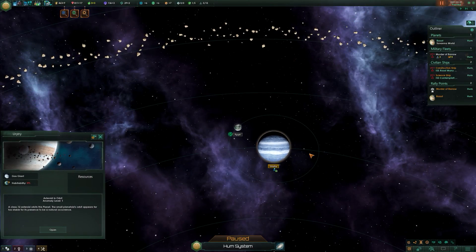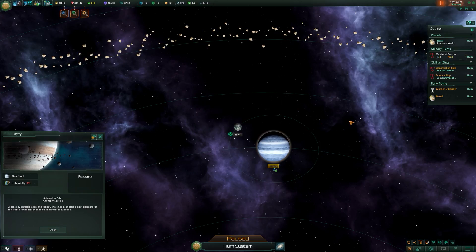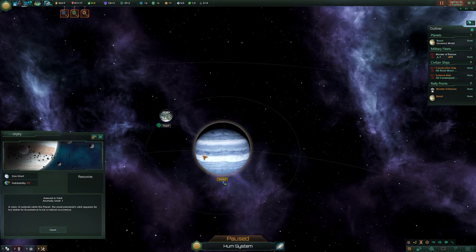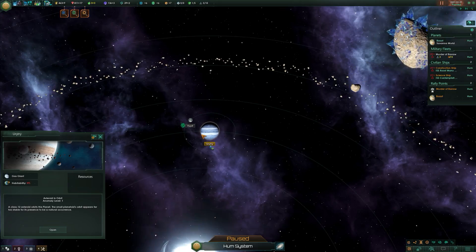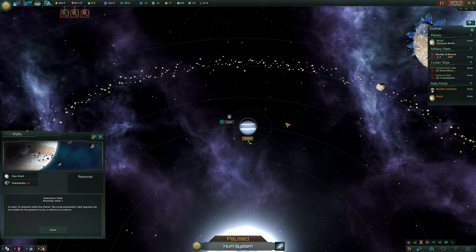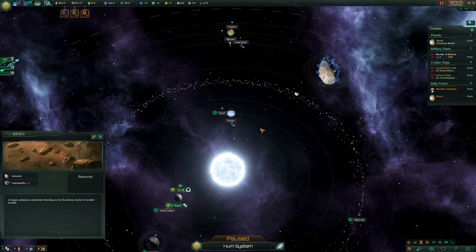Moving on to gas giants - these aren't solid bodies. This one has a class 12 asteroid in orbit, which is an anomaly. Gas giants are gaseous planets with an atmosphere primarily composed of hydrogen and helium surrounding a dense core. You can't inhabit gas giants, though you can sometimes terraform them. They're not classified as any of the three main categories of planet - they have their own category.